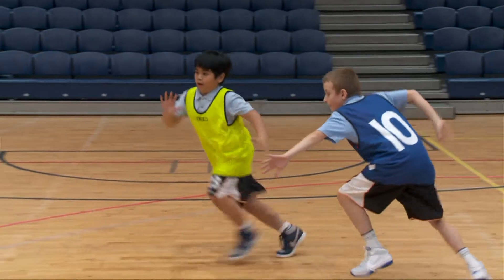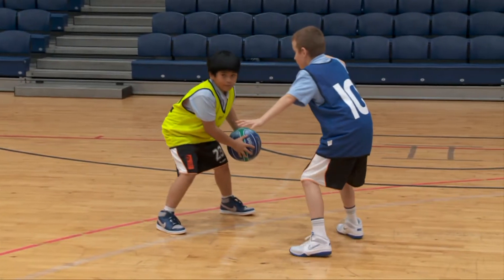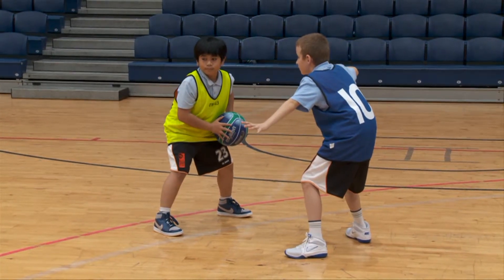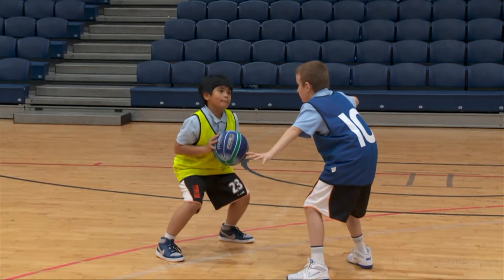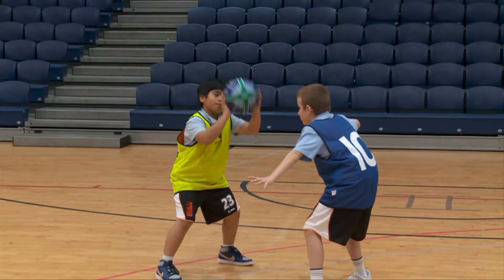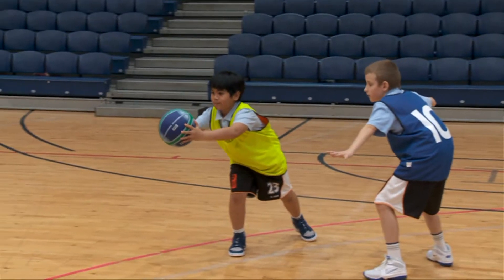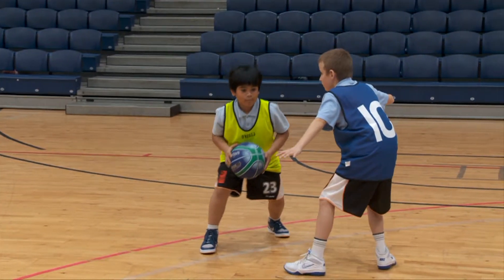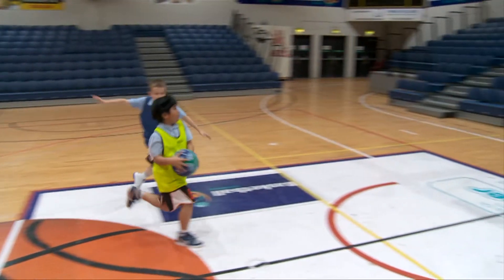Triple Threat. On receiving the ball, a player squares up to the basket and has three main options: shoot, pass, or dribble. This is called the Triple Threat Position.